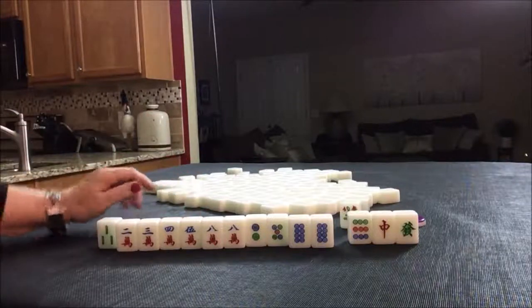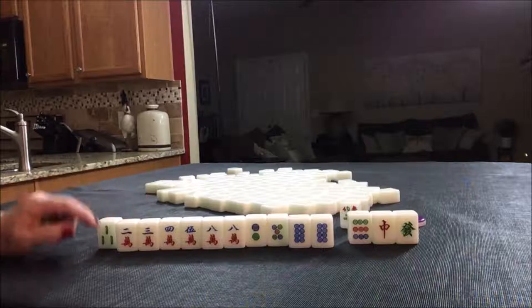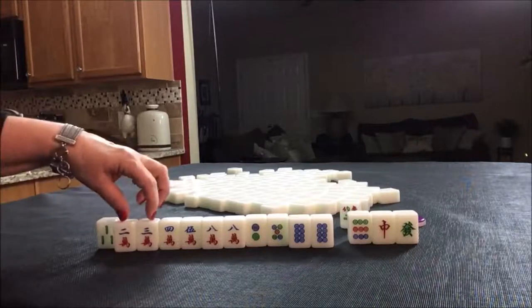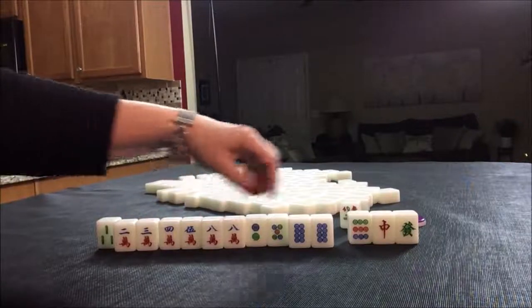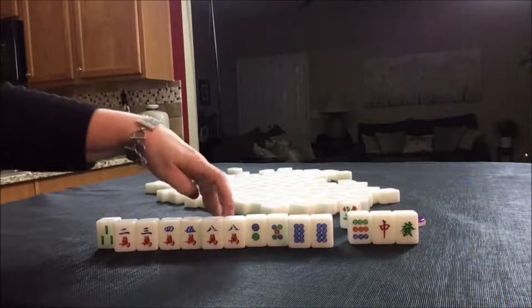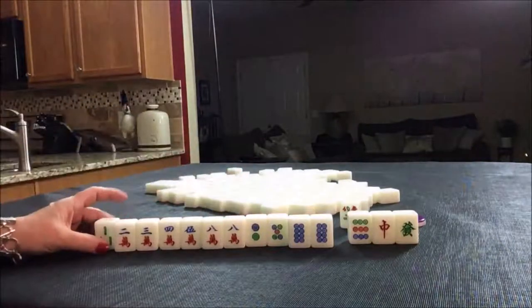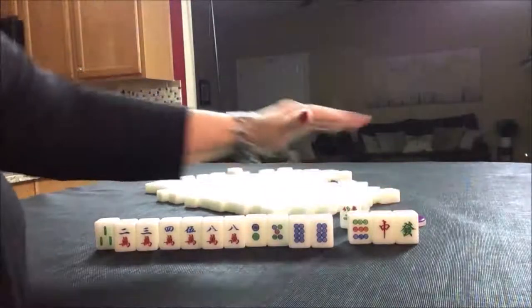How much is a pure straight? Pure straight is 16 points. One, two, three — three, four, five, six, seven, eight, nine. Here's a pair. Maybe a pure straight. We're kind of light, though, in this seven, eight, nine chow. I think I would still start by discarding those first.